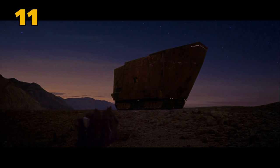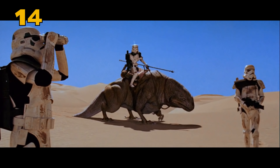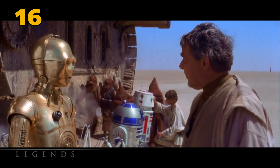The skeleton Threepio walks by is the skeleton of a Krayt Dragon. R2 travels through an area called the Jundland Wastes. Sandcrawlers were originally mining vehicles that were abandoned by the mining companies. The Jawas took control of them after that. This droid is R5-D4, and he was controversially a Force-sensitive droid in Star Wars Legends. This is a gonk droid, and it's basically a giant walking battery. The creatures the Sandtroopers ride are called Dewbacks.